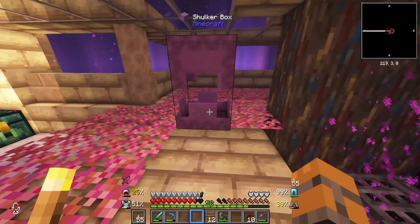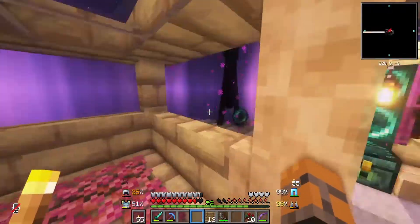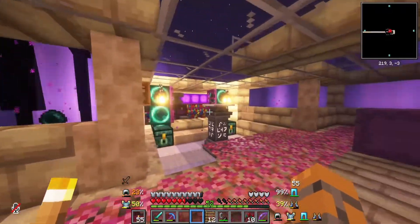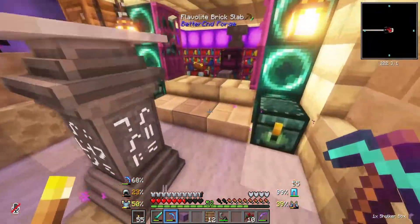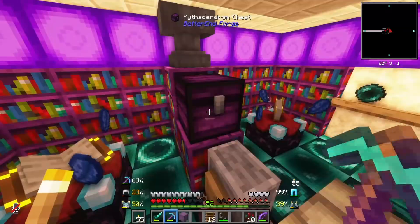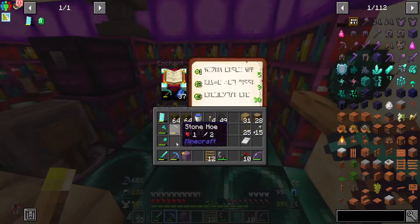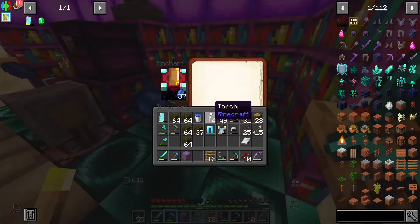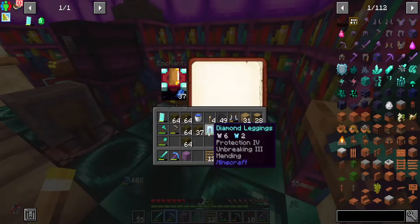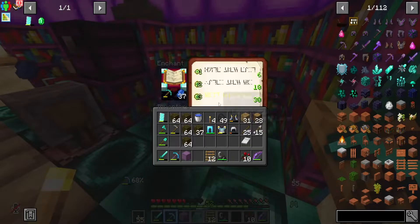This is really awesome. Now we have ourselves some ender pearls — these guys are not happy. We're going to take three stacks of ender pearls just in case. There's one out there. Ender pearls — check. We still need soul sand. Let's see about this enchantment setup — there are two enchantment tables. Let's take a look. Efficiency 4 — we already have Unbreaking. Let's see about our armor.